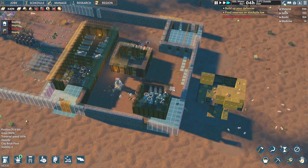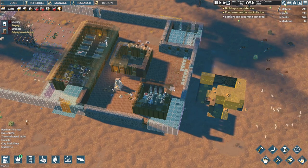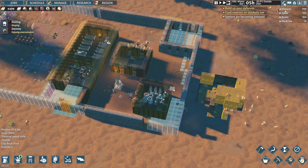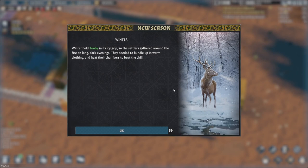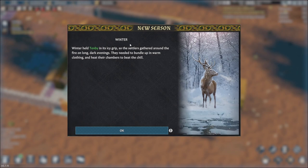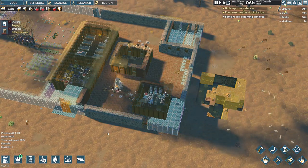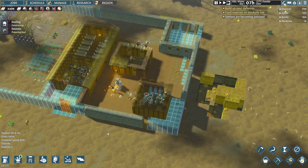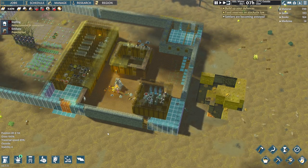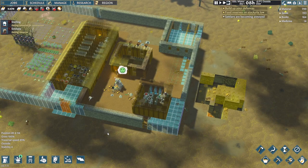Is that minus 11 outside? We do have clothes, which is a good thing. I could have sold some of those clothes for money. Winter held Tenby in its icy grip, so the settlers gathered around the fire on long dark evenings. They needed to bundle up in warm clothing and heat their chambers to beat the chill. Luckily we have warm clothes and a brazier in the bedroom. I'm a little perturbed by all these bunny rabbits — I hope they're not eating my beets and my cabbages.